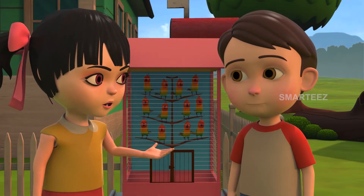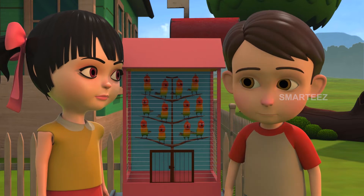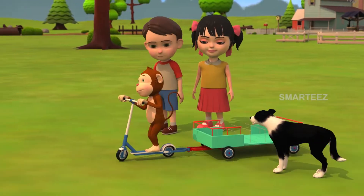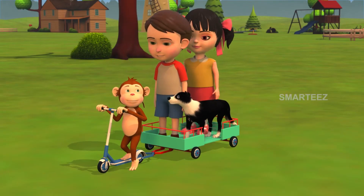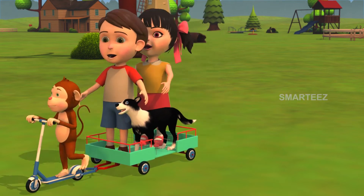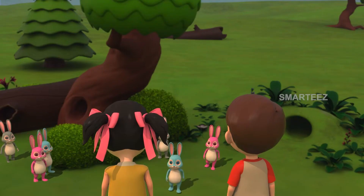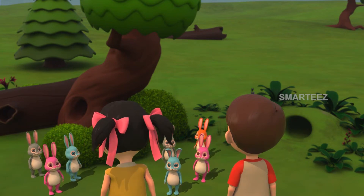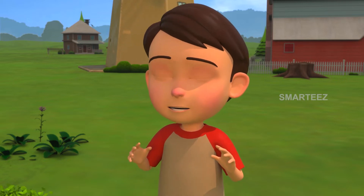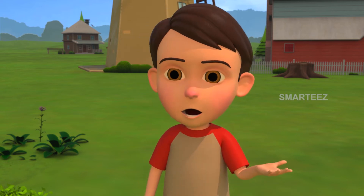Raya, do you think you can come over to my place and feed my bunnies? Oh Rick, you know how much I love that — we can go there right now! Okay, come on, let's get Rangu's scooter to go there. Rangu, get your scooter for us! Shall we get food for the bunnies? Yes, Raya, make sure you get plenty of hay, grass, and lots of water. And Rangu, you go ahead and get some carrots.